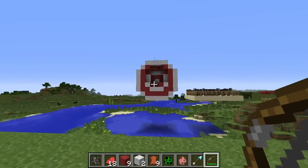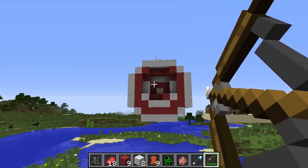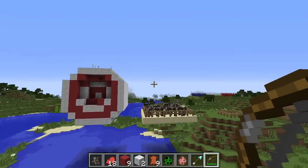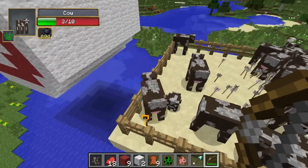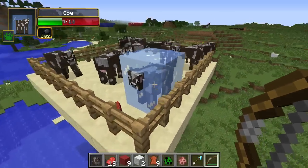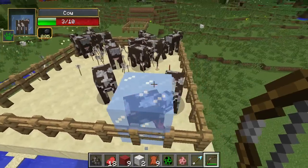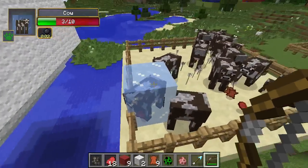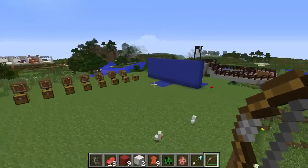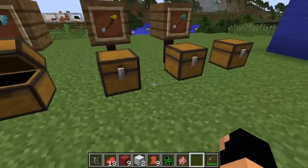The Ice Arrow — when shot, it slows the entity on impact and has a 25% chance to freeze the entity. You can see it's got a nice frozen trail at the end when we fire it. Now let's go ahead and shoot some of these cows. Okay, so obviously that cow is slowed, right? But then there's that where you can actually freeze the cow. That is so good. And so that's the Ice Arrow.